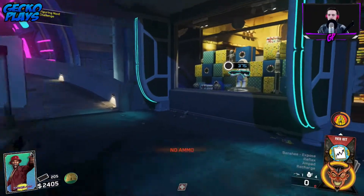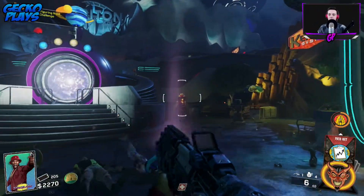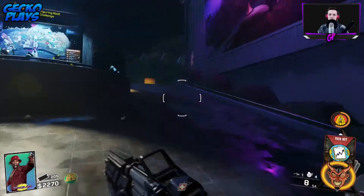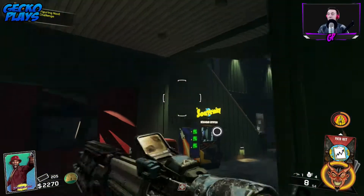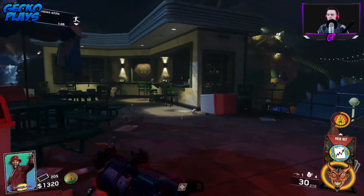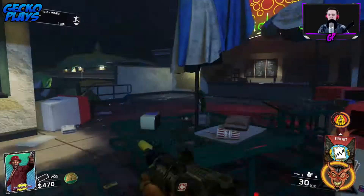Alright, out of ammo again. The only thing with the Banshee is it just doesn't hold enough ammo, not to my liking anyway. I know it's basically instant kill but it's gone around. Let's hit the magic wheel — I actually said it right for once. Normally I still call it the random box or whatever you want to call it. Oh, the K-Bar 32 — I can't even use it, that's a shame.